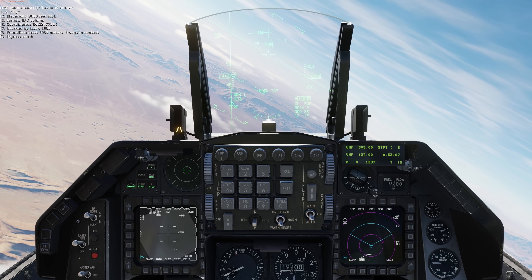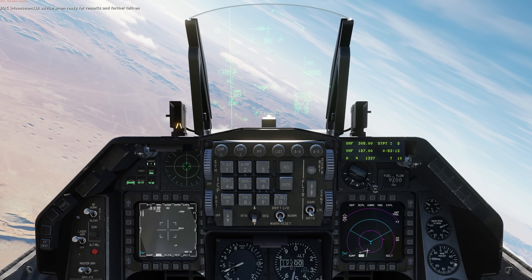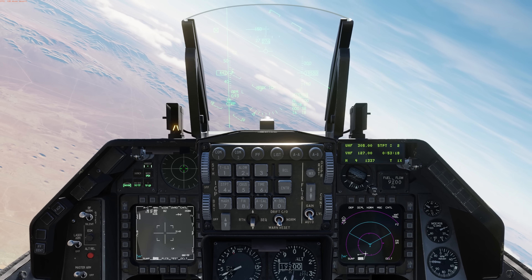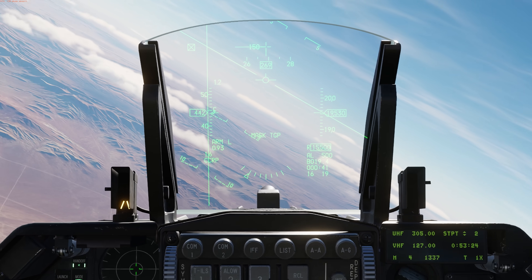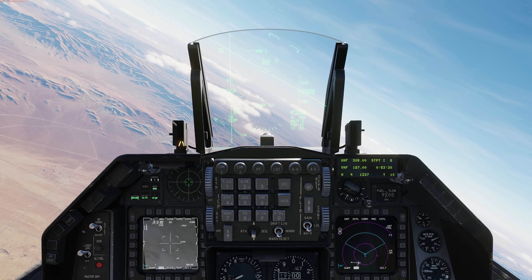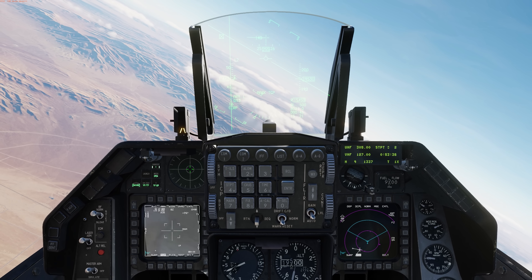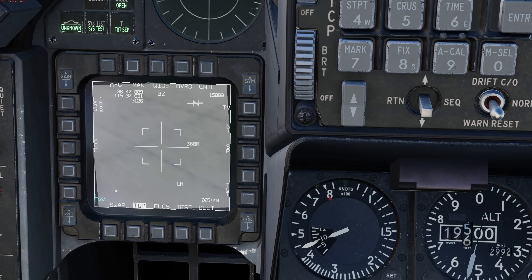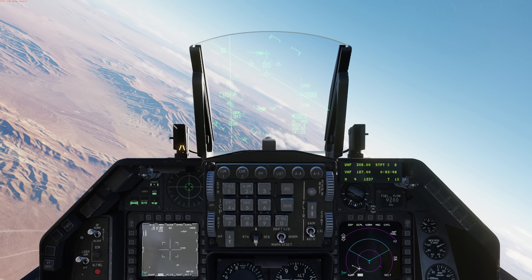Troops in contact, egress south. Now, taking a beat here — he's going to be designating under 1688. Up on the HUD we have a new indication: Mask TGP. This means the line of sight is blocked between the targeting pod and where it's looking by a portion of the aircraft or a store. If it's flashing, it means you can still see it but it's approaching a masked condition. On the targeting pod screen near the bottom, just to the right of L for laser, we also see an M which gives a mask indication.